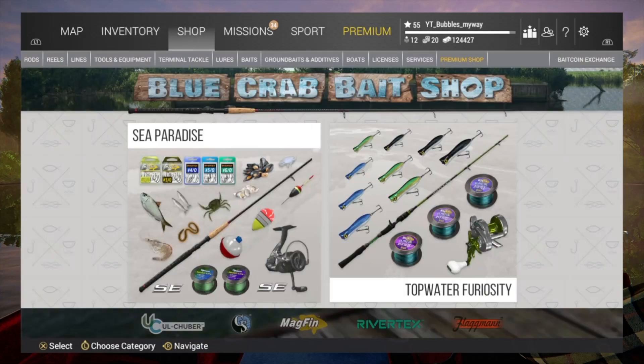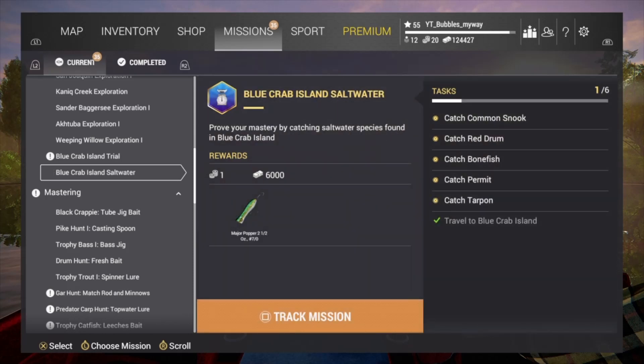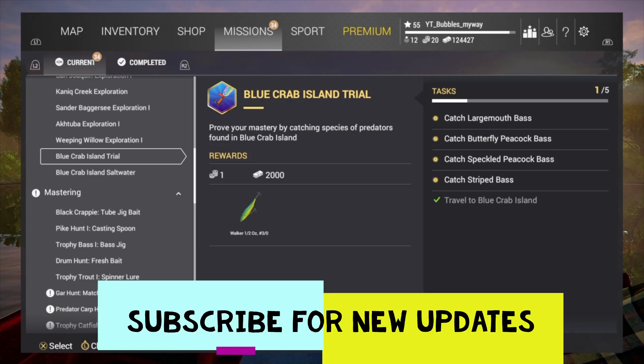Exploration 2 is done. Blue Crab Trial — catch striped bass, peacock bass, butterfly, largemouth. That's going to be easy; we already have that walker, plus 2,000 cash and one gold coin. We can also get bonefish, tarpon, and permit, so there are going to be quite a few videos we can make out of this. If this video helped you out, please leave a comment below, subscribe, turn on notifications, and give us a thumbs up. We'll catch you again soon for some more fun and games. I'm out.